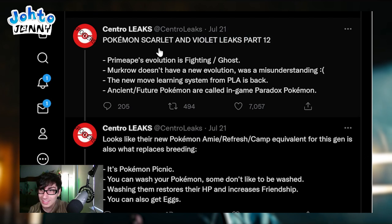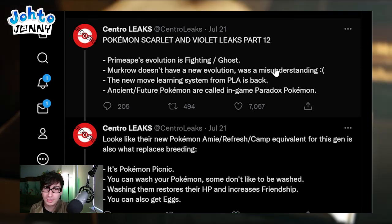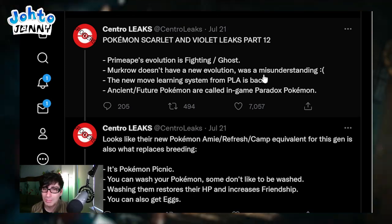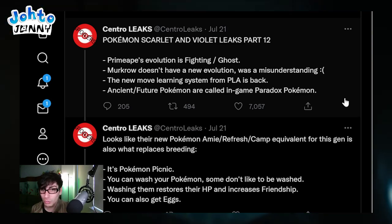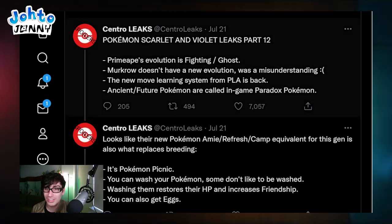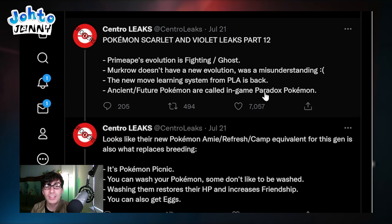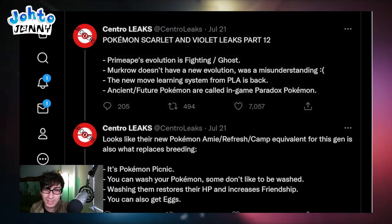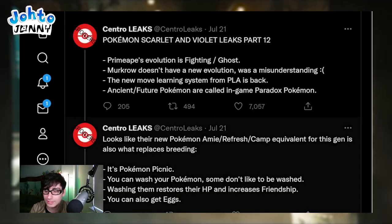This is Part 12 of the Pokemon Scarlet and Violet Leaks. Primeape's evolution is fighting and ghost type - weird, but I like that. Murkrow doesn't have a new evolution - that was a misunderstanding. The new move learning system from Pokemon Legends Arceus is back, and all the quality of life changes from Pokemon Legends Arceus should remain. I will be very angry and disappointed if they don't, because they're things we've needed for so long in this franchise. Ancient and future Pokemon are called in-game Paradox Pokemon.